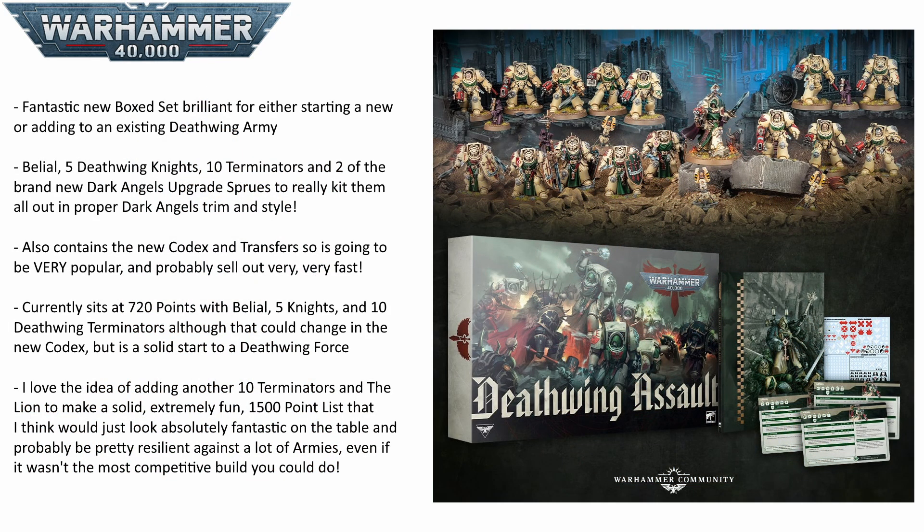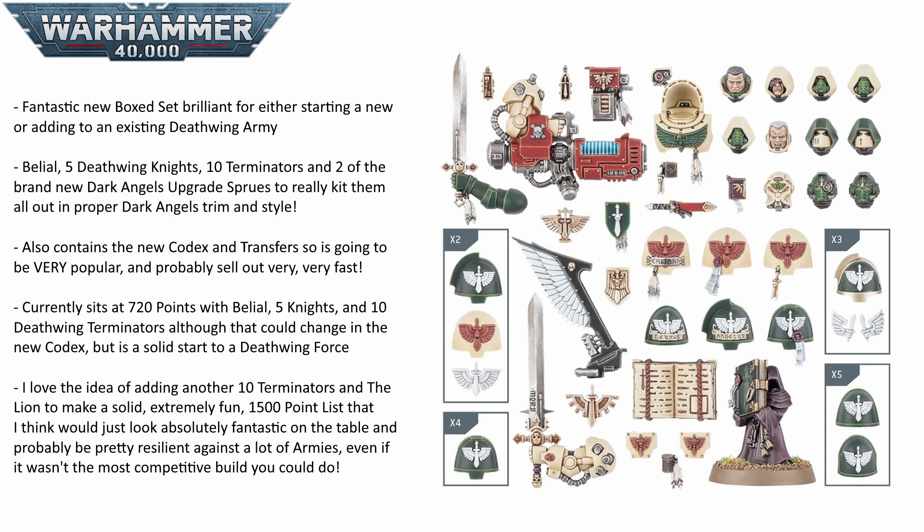But that isn't all, because he's coming in his own box set alongside five of the brand new Deathwing Knights and ten Terminators. To make those Terminators extra special, this box also has two of the brand new Dark Angel upgrade sprues. This sprue is packed — it is a big change from the current upgrade sprue, so if you want all those Ravenwing bits and pieces and the assault cannons that are in the current sprue, I would recommend getting your hands on some now, because I'm 99% certain the old one will no longer be available. This sprue has got a load of stuff: it's got a plasma cannon, 11 new helmets including a Terminator helmet, a load of shoulder pads — what looks to be 20 by my count — and some books and other bits of bling to kit out your marines.